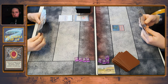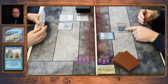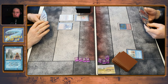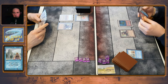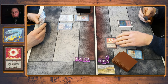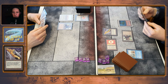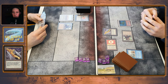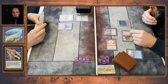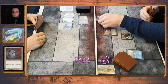I have a Volcanic Island. He has a factory. End of turn — Ancestral Recall, draw three cards. I draw a Sol Ring, play a factory, then Sol Ring into a Black Vise, floating one mana. I see I have a Shatter in my hand. I'd like to take his factory, but why not take his Ruby Mox? In response, he Disenchants my Sol Ring.